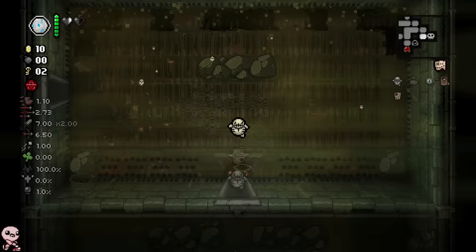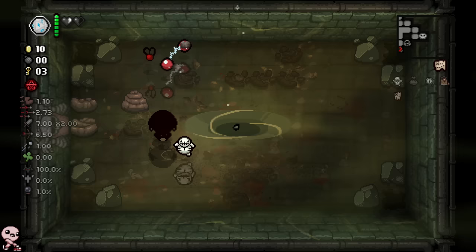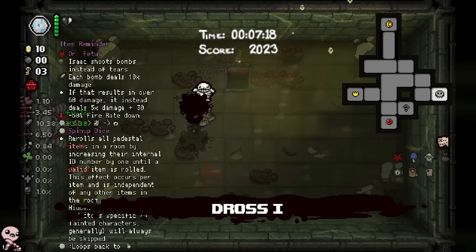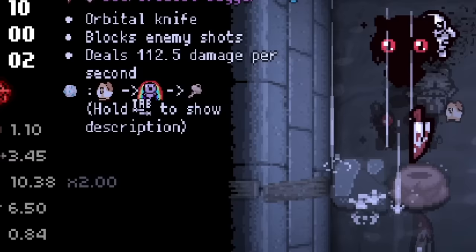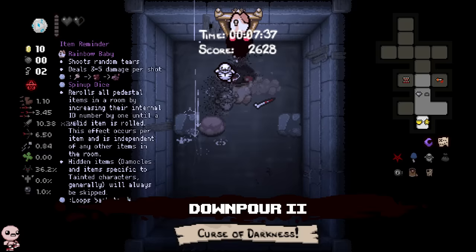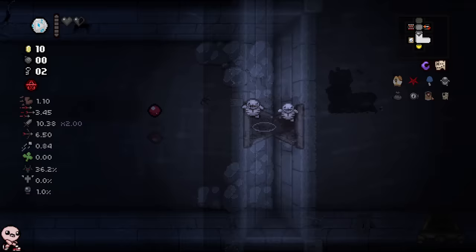I don't really regret anything. In fact, this turns out to be perfect — we can take this HP up and instead of Doctor Fetus, take this instead. We get double the damage and Pentagram as well. Our stat went way up because of Blue Cap, and we have the Miter — wow, this is fun. Miter is exactly what we needed because I'm literally Judas.